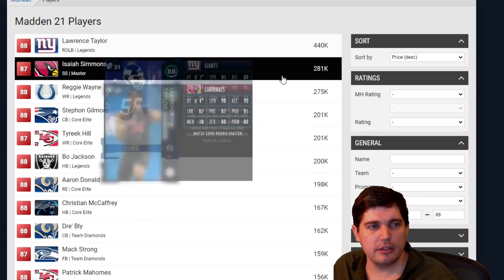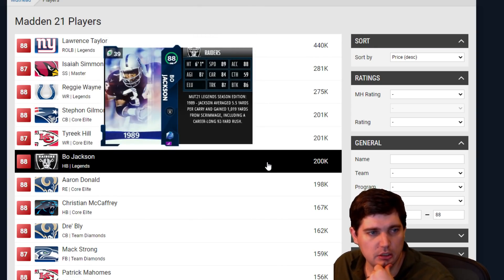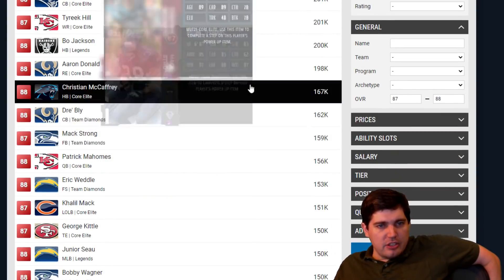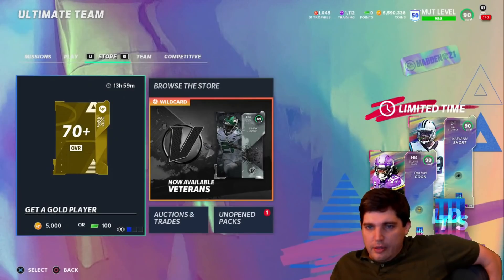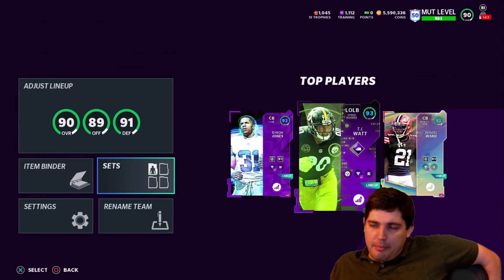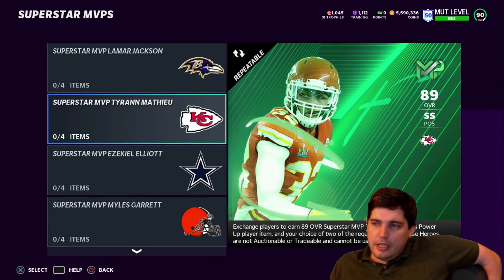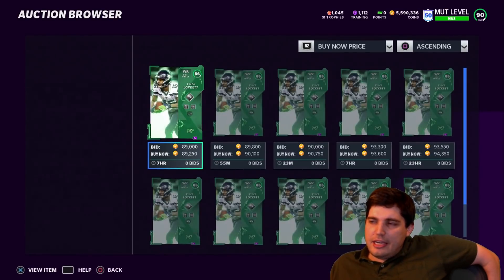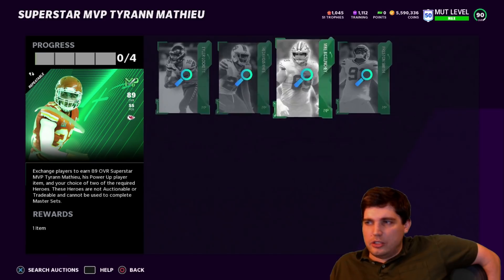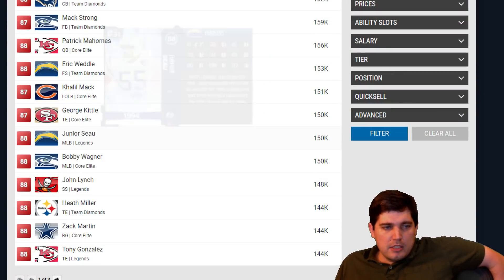The only one that's going to be crazy is Lawrence Taylor. Reggie Wayne, Gilmore, Tyreek — I wonder if this will bring down the price of Tyreek, meaning his power-up's going to go up. Aaron Donald, Bo Jackson. These superstar MVPs — if you do the set for Tyron Matthew, he's going for 200K, and it costs 300K to do the set. The top two are 90K, bottom two are 60K — so 300K to do the set. Tyron sells for 200K, you're getting two 86s back at 50K a pop, which is literally the price of 85s right now. So that doesn't change anything either.